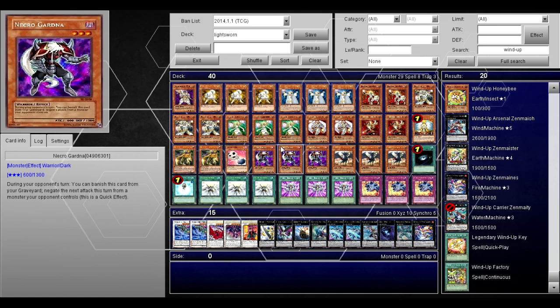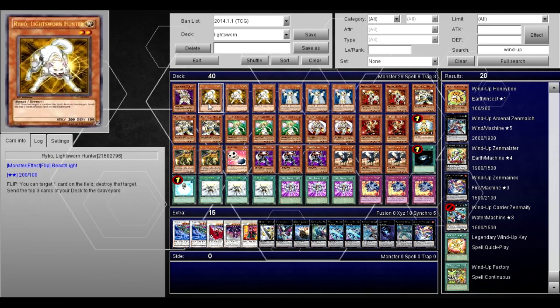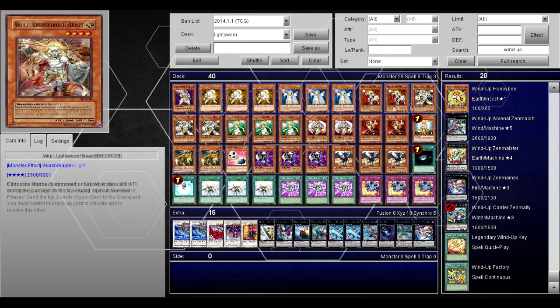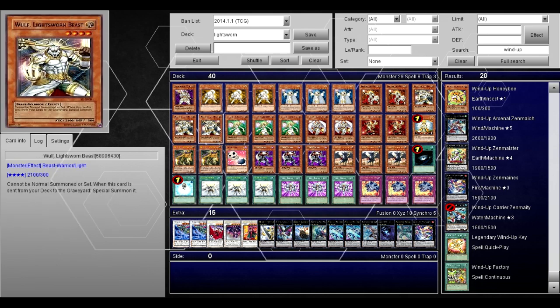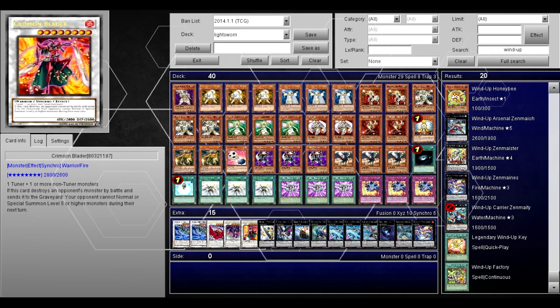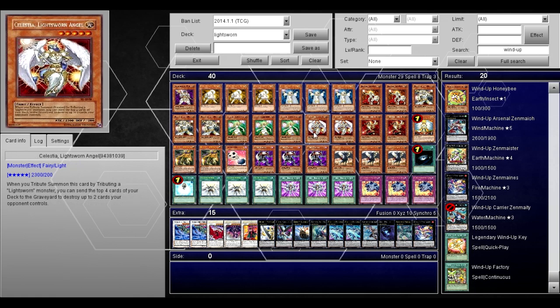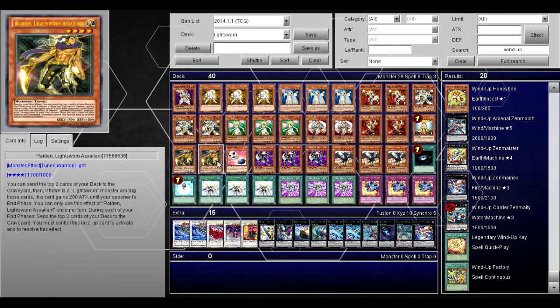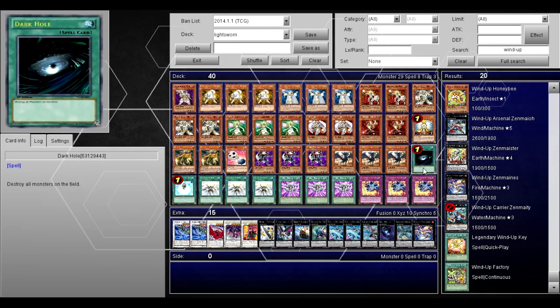So let's do it — especially since the new Lightsworn structure deck is going to have some key cards. Garoth Lightsworn Warrior: three. Ryko: three. Lyla: two. Jain: three. The Wolf: three, because wolf spam is easy. Three Lumina to spam and get into your big plays. I also have a Stardust in here, which I kind of took from a previous deck. Two Celestia, two Aurkus, one Honest, two Raiden, one Bacon Saver — which is basically Necro Gardna — so you effectively have four Necro Gardnas, and I like that extra one.